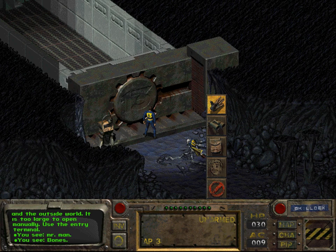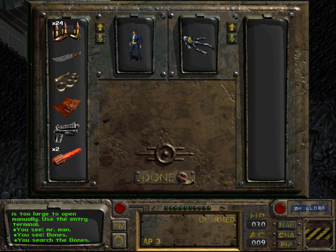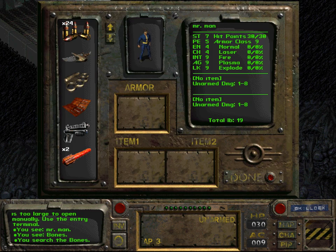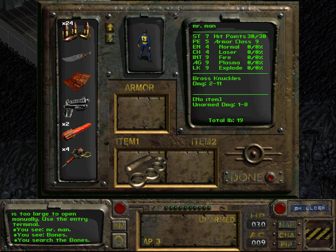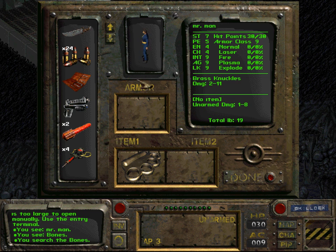We have been given the task to find the water purification chip. We shall loot the body of this person — that probably is the guy they sent out before us. They did not give us much equipment. So we have some brass knuckles — that counts as unarmed — and a knife, which counts as a melee weapon. So we shall be concentrating on unarmed combat.